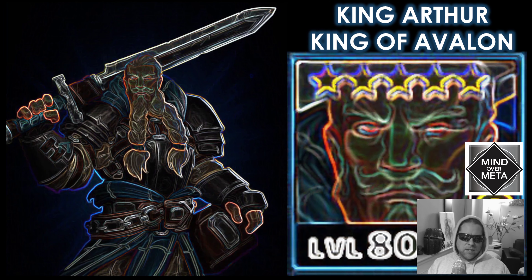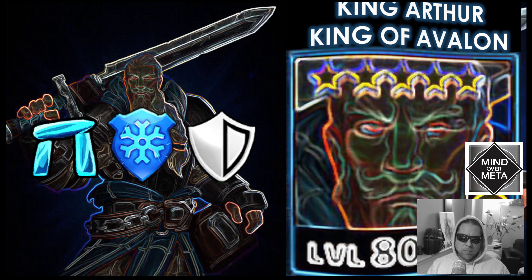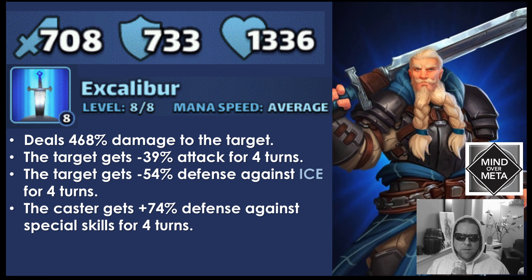As far as King Arthur, he is an ice hero. He's a paladin and he's part of the Knights of Avalon family. If you were to fully ascend him, his stats are going to be 708 attack, 733 defense, and 1336 health. His special is called Excalibur and he's running at average mana speed. He's dealing 468% damage to a single target, which is really, really good single target damage. That target is getting minus 39% attack for four turns, essentially shutting down or taking a big portion of an attack off of a single target, which is nice.